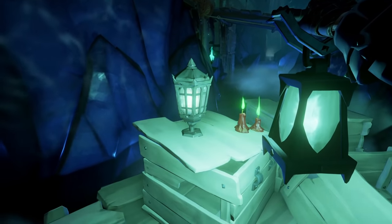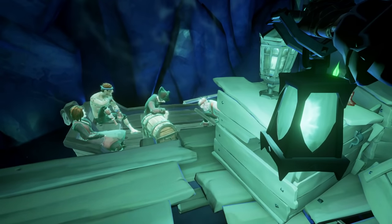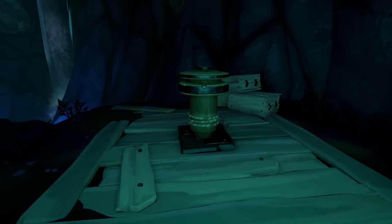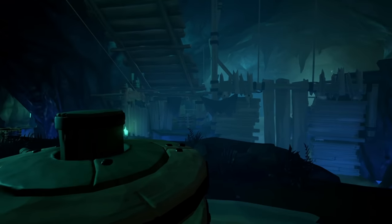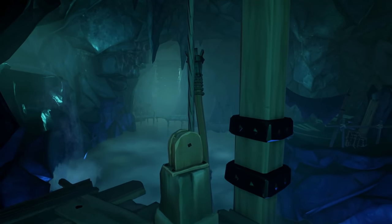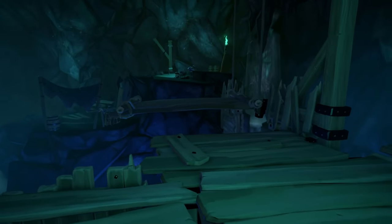Next you'll enter an area with a lantern right at the beginning — light it up. You'll see a cool rowboat scene. After that, make your way up to the capstan, which lowers a bridge allowing you to cross to the next area. Once the bridge is fully lowered, head across and you'll come to a pulley system. Use it to bring up a path, then jump across to the other side.